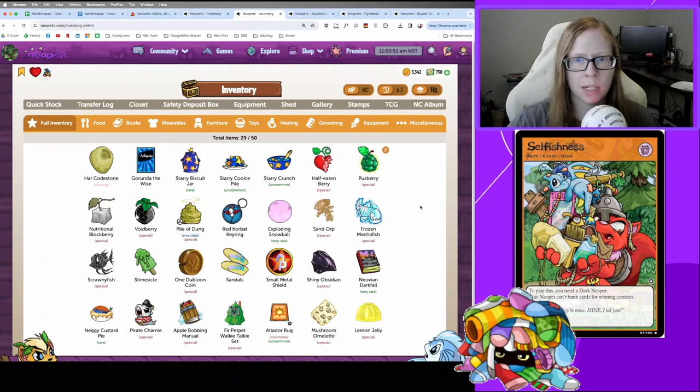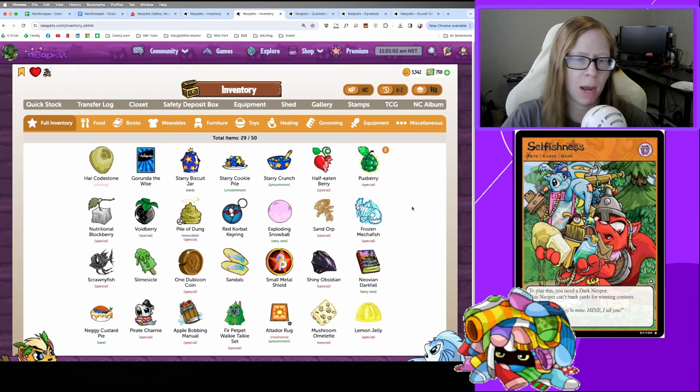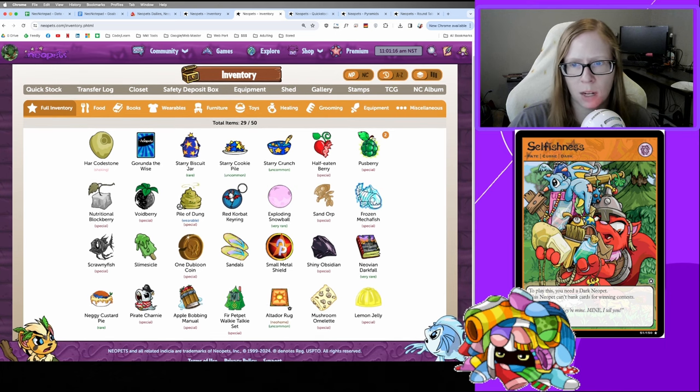Today I'm covering a viewer request: what do I do with all the items I get, what's my general item strategy, and what do I keep my eyes peeled for throughout the day? I've already done my dailies for the day, but I've simulated what your inventory might look like after a full round of dailies — pick your own, apple bobbing, whatever — ending up with a random-looking inventory.